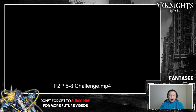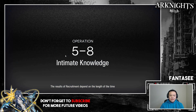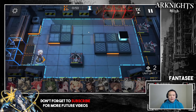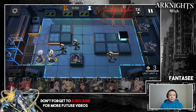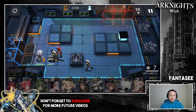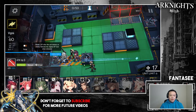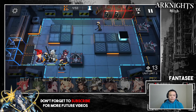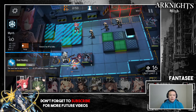For 5-8 I grabbed Hoshi as a just-in-case extra melee support. On this stage the units have increased defense, which means at the very end you want to use arts damage to take them down. Because the crossbows are hitting this lane, the units in the beginning don't go to the top entrance — they only go to the bottom. Set up your units down here on the bottom side with Vigna facing down to even out the DPS.